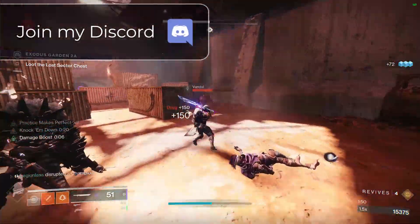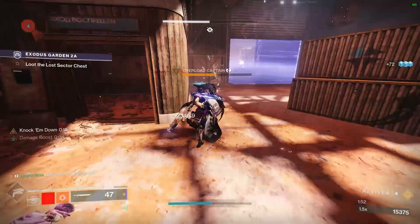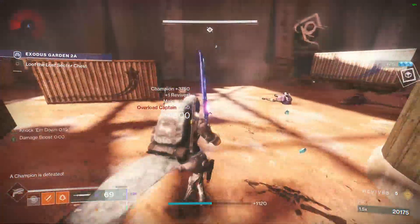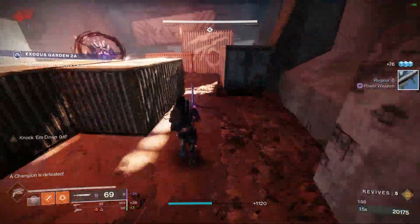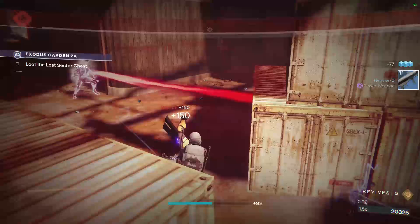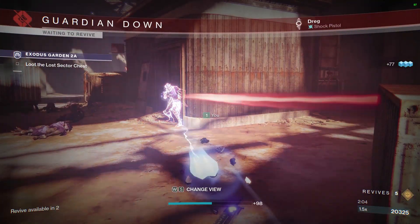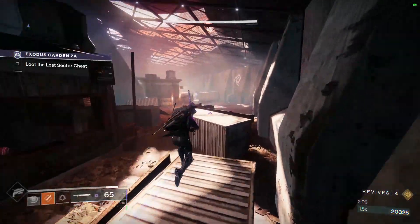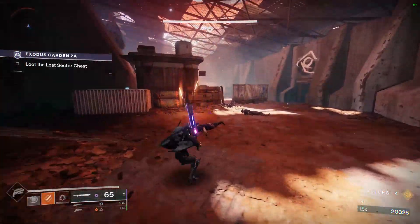Your stasis or solar grenade will stun the overload champion, and when a champion gets stunned, you'll immediately get your grenade back. This combo is best for grenades with some sort of area of effect, since there's a small window when a champion gets unstunned that it cannot be immediately stunned again. The grenade's area of effect and a kinetic weapon with overload will cover overload champions completely.